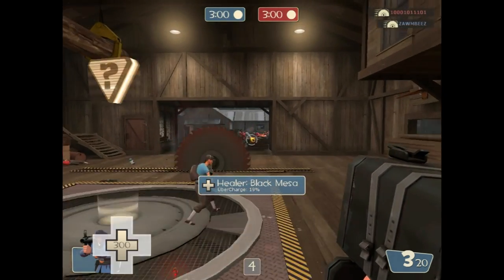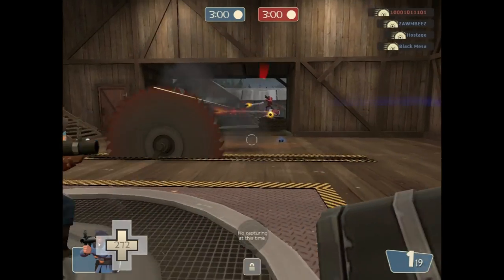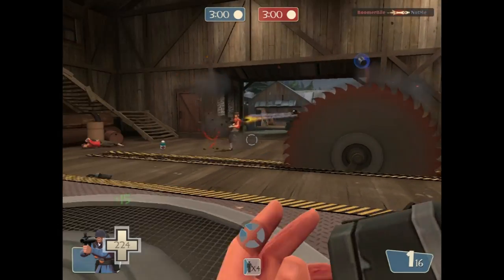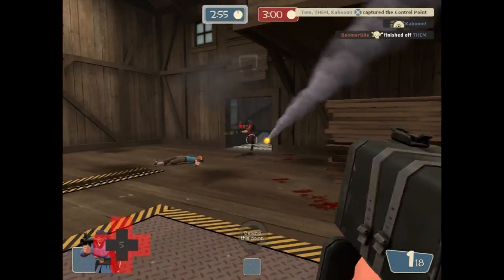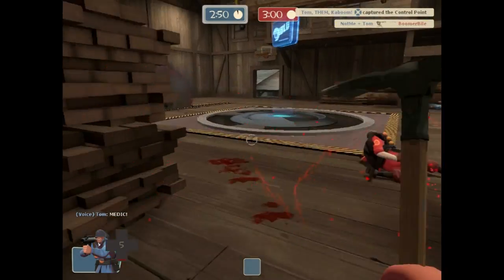So the first one's King of the Hill. What you've got to do is get to this control point and capture it. Once you've captured it, you have to hold it for a certain amount of time. And the more people on it, the faster you capture it. So now you can see that the time's going down slowly. And once that reaches zero, you win. But the red team can capture the point.